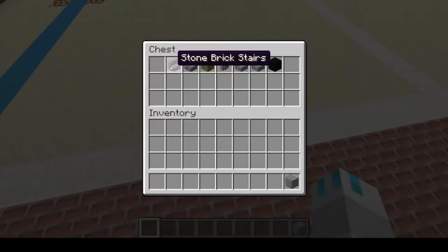Today you're going to be needing Polished Andesite, Stone Brick Slabs, Stone Brick Stairs, Lime Terracotta, Andesite Wall, Stone Stairs, Stone Slabs, and Block of Coal.